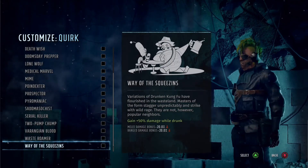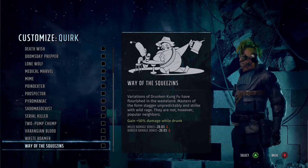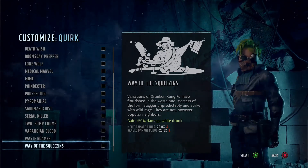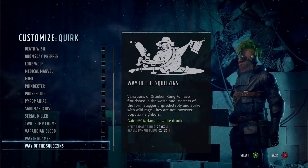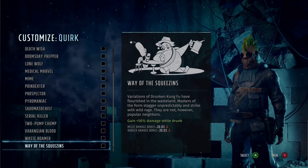Way of the Squeezes is one I may do a melee build for — I reckon it could be really good. It buffs damage while you're drunk but gives you a debuff when you're not drunk. That's it for the guide — I've been The Monk, we've been Criticulous, I hope you enjoyed this video and we'll catch you again soon.